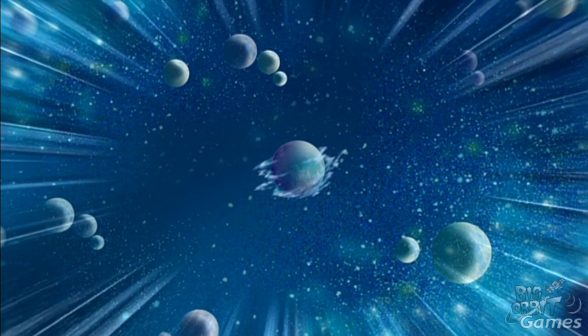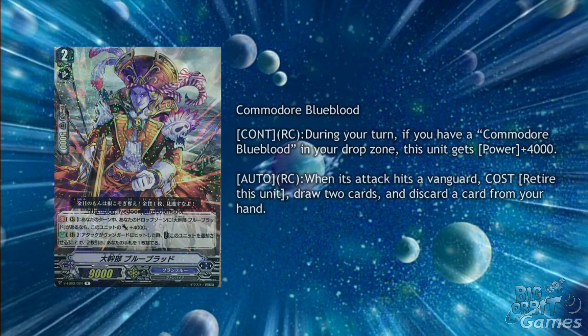Onto Granblue, we have the single R grade 2, Commodore Blue Blood. His first skill is continuous rearguard circle during your turn — if you have a Commodore Blue Blood in your drop zone, this unit gets plus 4000 power. This is going to hit that lovely 13k marker making it nice against force decks. He also has auto rearguard circle when its attack hits a vanguard card — plus retire this unit, draw two cards and discard one card from your hand. This continues to fuel the drop zone requirements, gives future Commodore Blue Bloods that plus 4k power and draws your card.